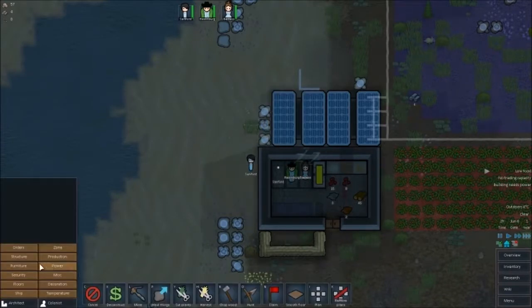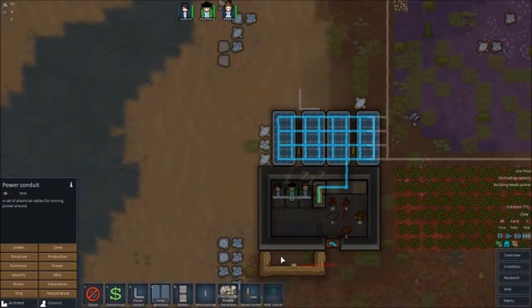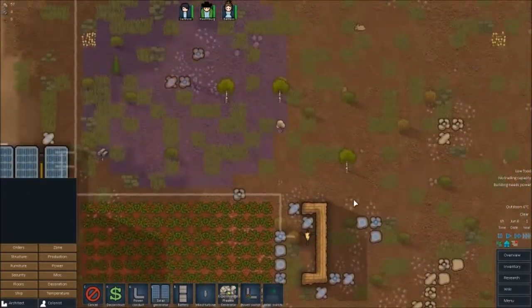Pretty marvellous. Power — set up a panda conduit. A panda conduit? Yeah, a panda conduit — because we're going to need pandas pretty soon of course.